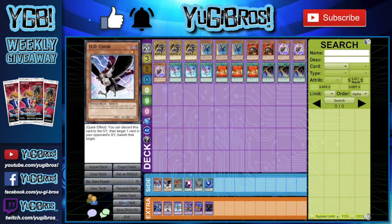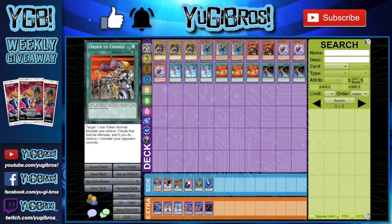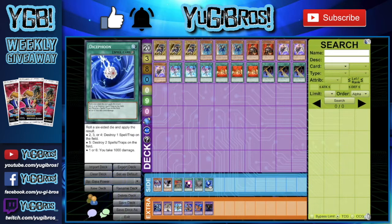We side Santa Claws as a catch-all out, and DD Crow for the sixth slot as the most generic option. We also play four quick plays usable during the battle phase: Order to Charge to tribute a normal monster and destroy one of the opponent's monsters for extra protection, one Spell Shattering Arrow to remove face-up spell cards, one Twister to destroy another face-up spell or field spell, and one Dice Foon - even though you risk rolling a one or six, the two through five options are solid and having a quick-play MST or Twin Twisters effect is really strong in Speed Duels.